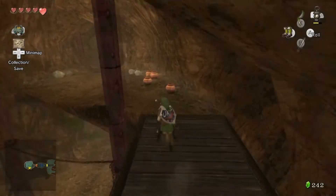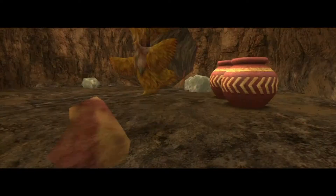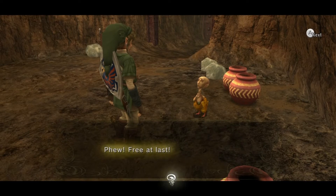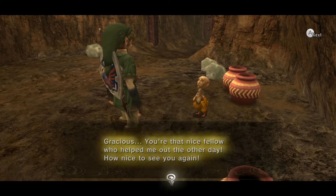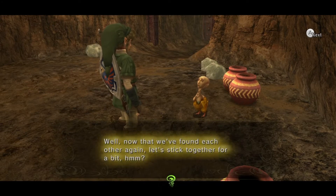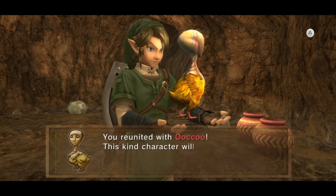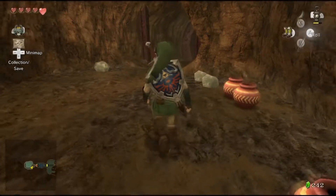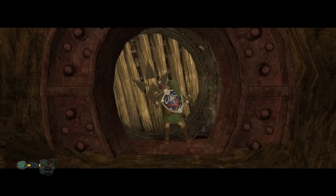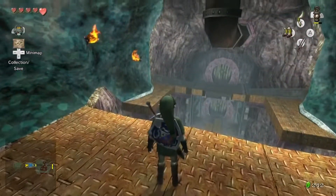You might have heard about finding Uku for this dungeon - we've reunited with Uku. Like I said before, Uku is going to be in every dungeon that we come across, so we found her for this one. And we're now able to get in and out of the dungeon whenever we please.